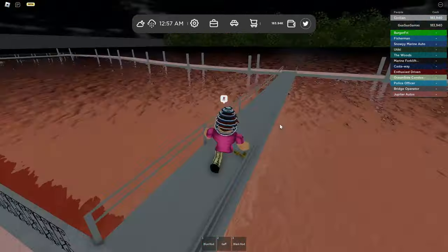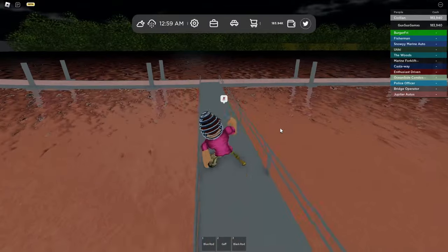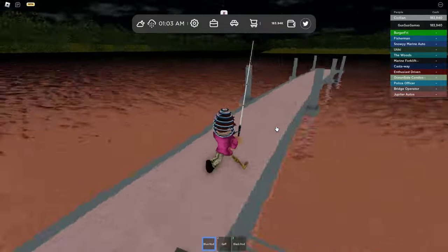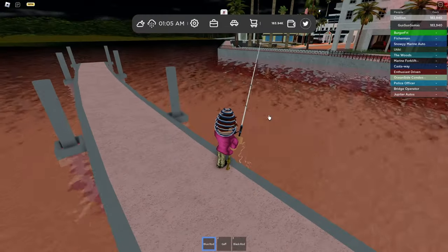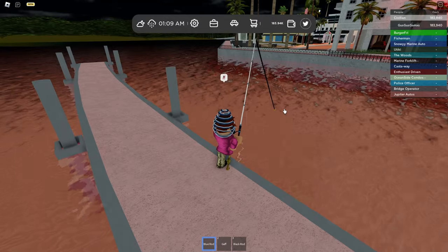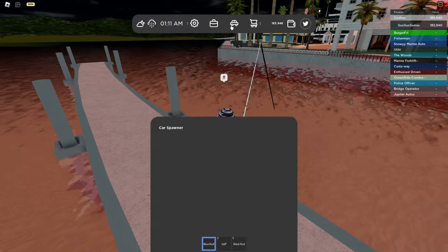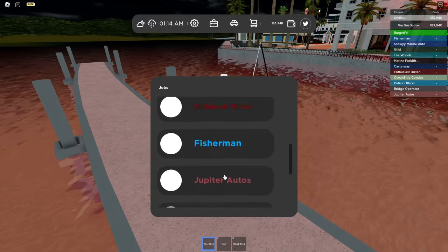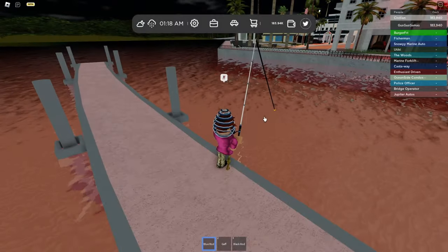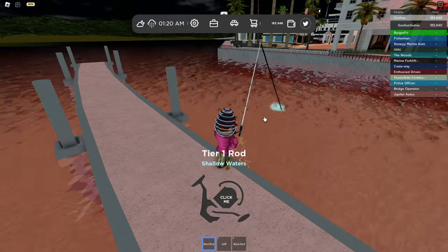So you want to fish at nighttime. Just note that you cannot catch these spiders during the daytime — I have tried it and you definitely cannot catch them then. So what you want to do is toss your rod out there. If you don't know where to get a rod, you want to go to the Fisherman job and just reset your character, and it will teleport you there so you can buy one for $1,000.